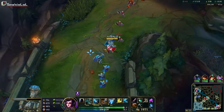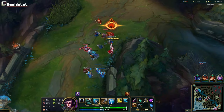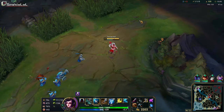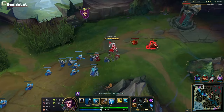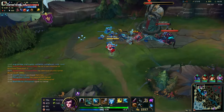Normally you do a three-wave crash here, but I want to base, so I'm going to do a two-wave crash — one cannon plus one non-cannon. Let's just take the turret. Because TF ulted bot lane, I'm going to push the next wave that's spawning, which is actually a cannon minion — we're past 15 minutes. We've taken the turret and we'll figure out the next move.